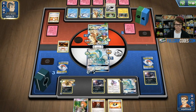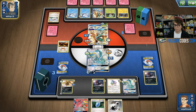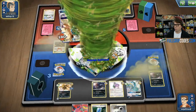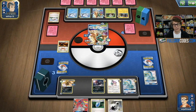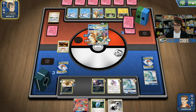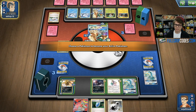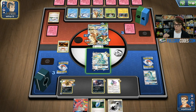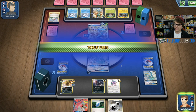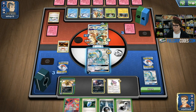Sam probably is going to find the Double Colorless Energy he needs to Razor Leaf the Drampa GX for knockout. Another N to three, so my hand's going to get disrupted again. But I do find a VS Seeker and a Double Colorless Energy, which is very good. With Sam having three prizes left to my three, I'm about to go to one prize remaining. However, I am going to have to chalk up that final prize somehow. If Sam can continue the pressure by N-ing me to a low hand, this is where this matchup starts to get a little bit hairy.